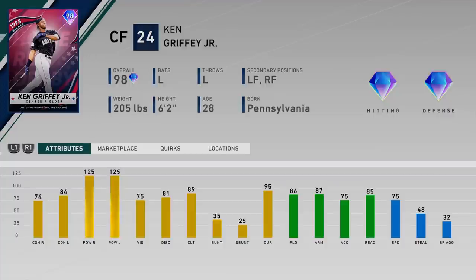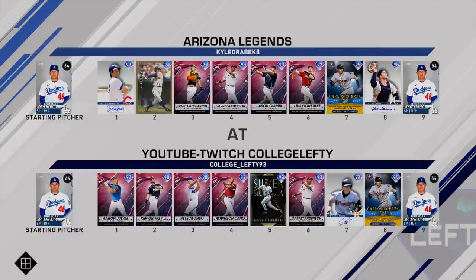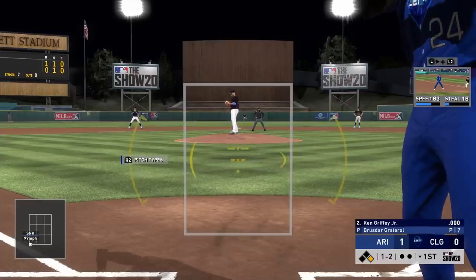Let's get into the moonshot event. The opponent also has a couple of home run derby players — Stanton, Garrett Anderson, Jason Giambi, and Luis Gonzalez. We have Judge, Griffey Jr., Pete Alonzo, Robinson Cano, and Garrett Anderson alongside a couple other guys. I'm probably going to use Mickey Mantle as my shortstop as a pinch hitter for Carlos Correa, then go with a defensive replacement.